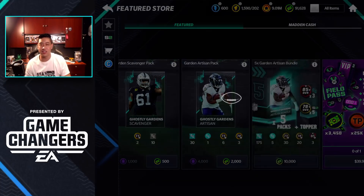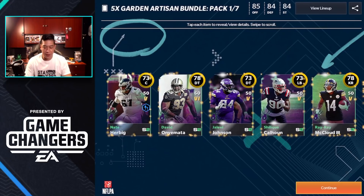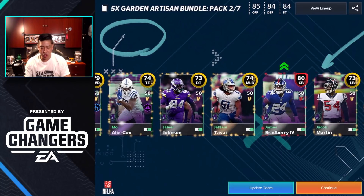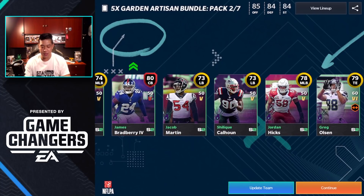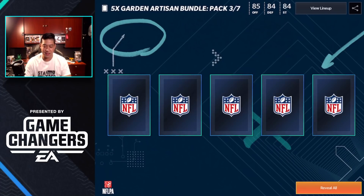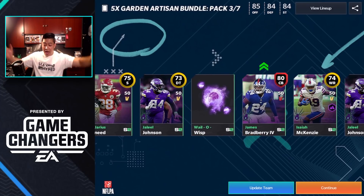Let's jump into another bundle. First pack — nothing too crazy. Pack number two gives us an elite. We won't click update team because we need to put these players into sets. No Will-o-Wisp in this one.